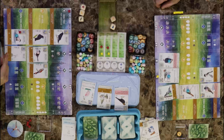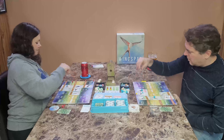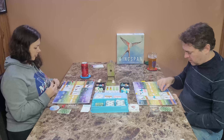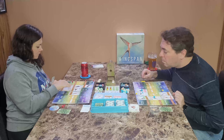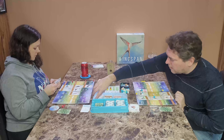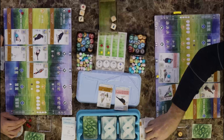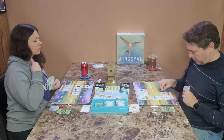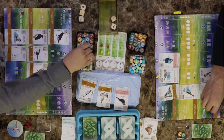I'm going to play a bird — the Eastern Kingbird. Once between turns, when another player plays a tree bird or a forest bird, I gain one worm from the supply. I'll play a bird — I have to pay an egg and one of each of these food to place it.